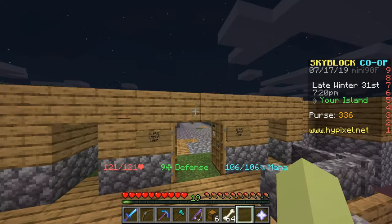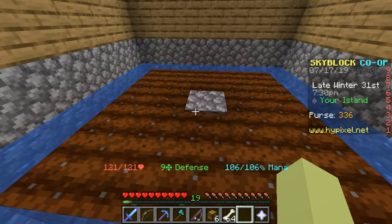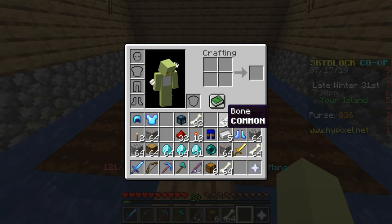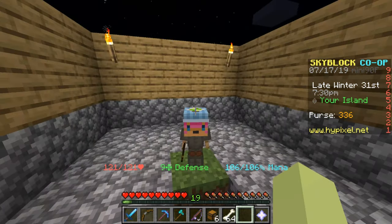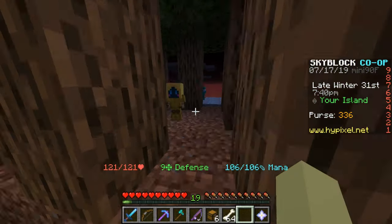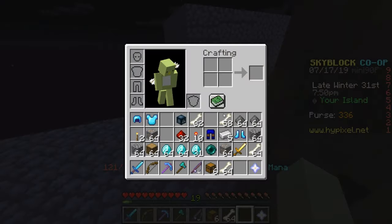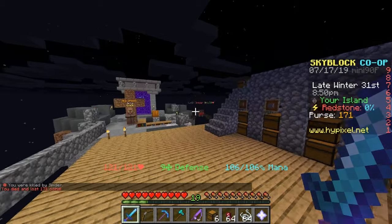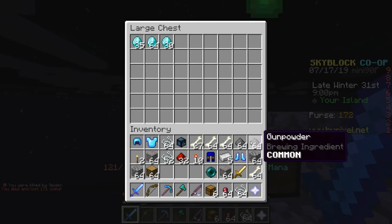That's just our small base. We've got a minion here that farmed wheat — I think my friend was upgrading it but never put it back. We've got a cobblestone minion, our oak tree, and obviously the diamonds minion at level three, so that's really good. The game is really centered around money and wealth.